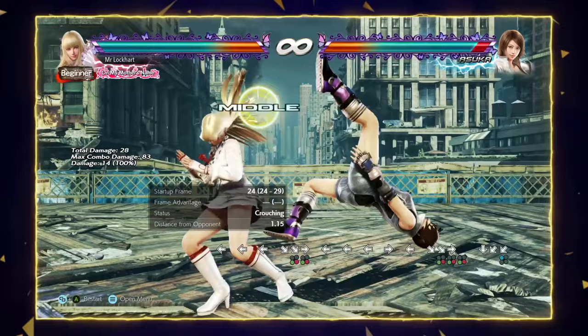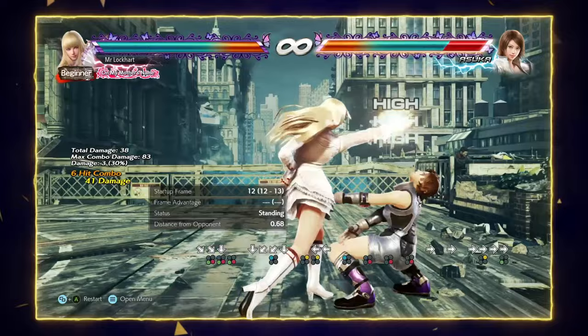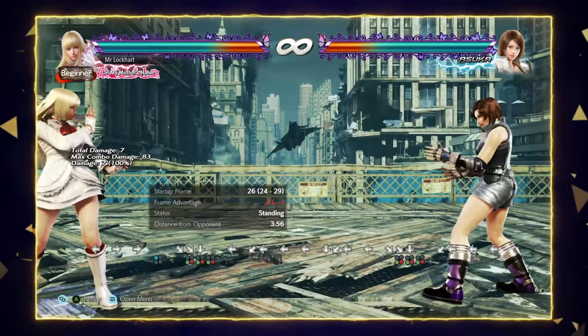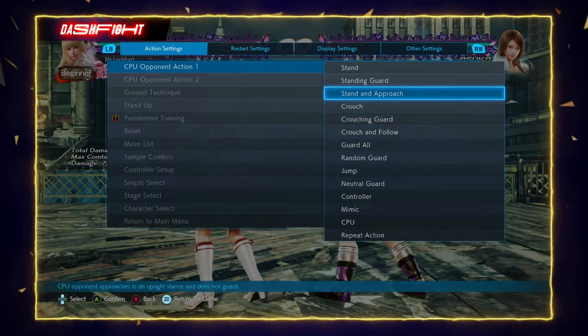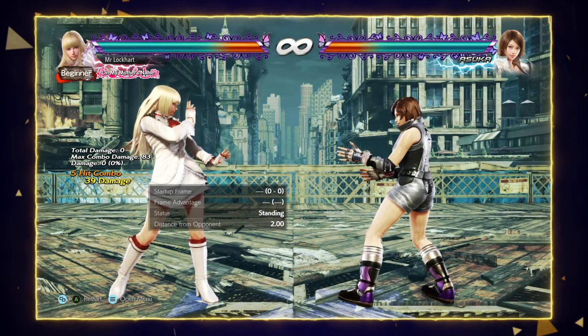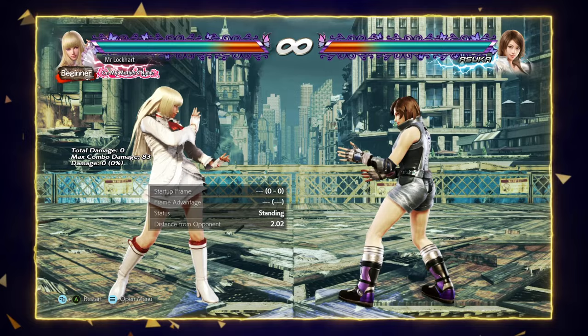The last move to talk about in neutral is down-forward 3+4 — probably Lily's most famous move. df3+4 is a long-range launcher that combos on normal hit. On block it can be awkward for a lot of characters to punish — it's a mix-up on block — and if you do it from further out it can actually be as little as minus two, so if you space it well or hit meaty on wake-ups it's less minus. Use this as both a combo starter and a long-range whiff punisher. That's Lily's neutral in a nutshell.